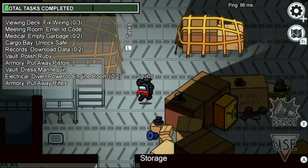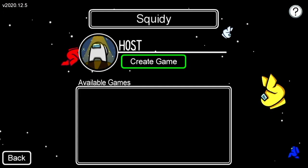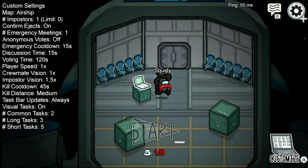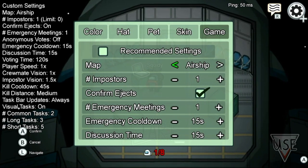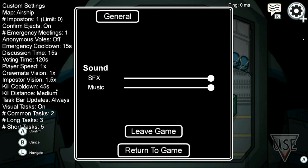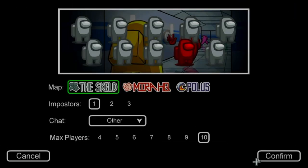Here's how to do it. First, when you boot up the game you're going to see two options — click Local. Once you click Local, select Create Room. In the Create Room screen, click to change the map to Airship. Airship is the name of the new map. Then exit out, create a new online game, and select No Map. Once you select No Map, you can invite your friends and start playing.